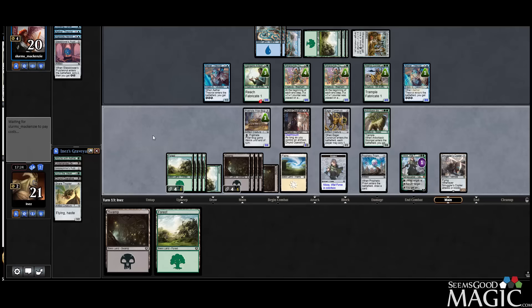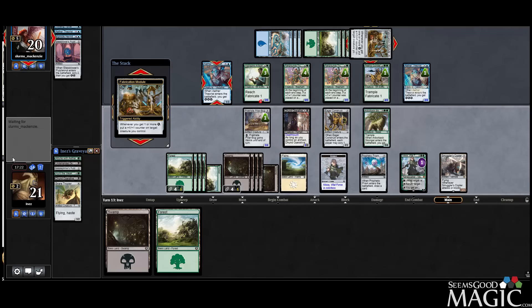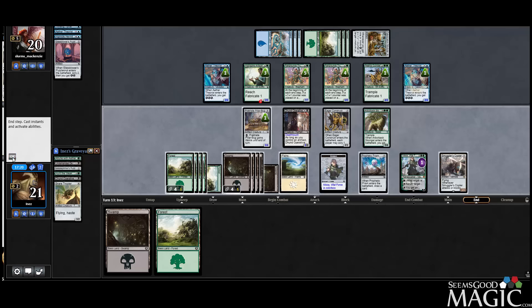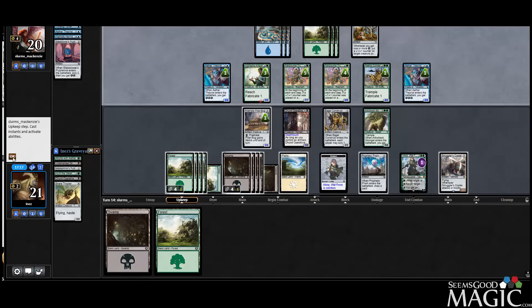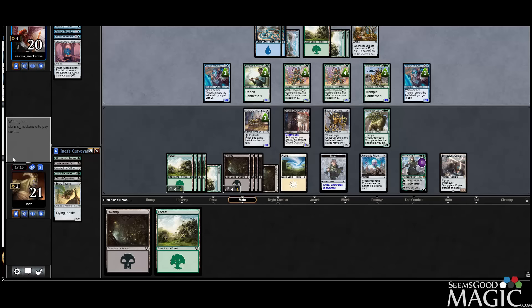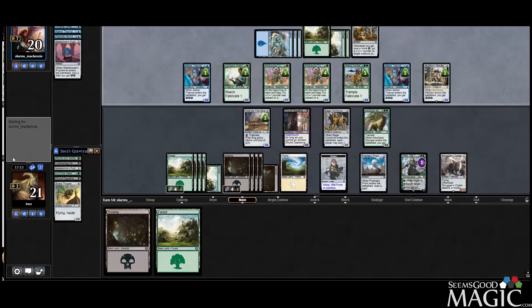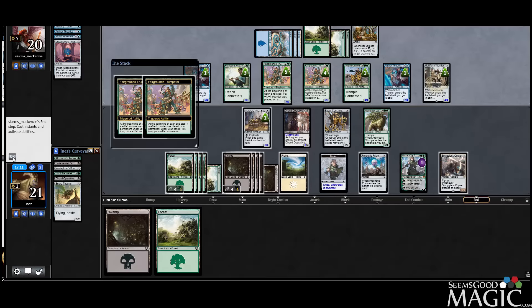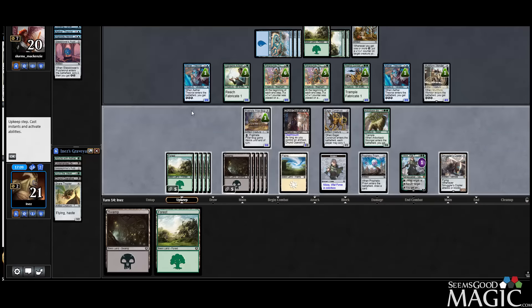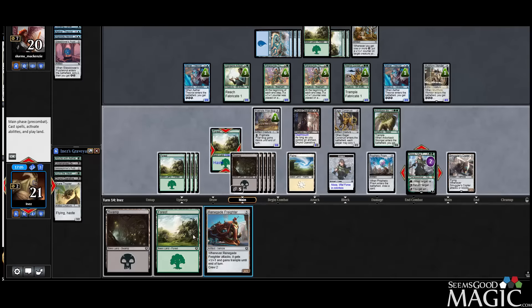I forgot to use Nissa too, geez. I knew I should have used it pre-combat — I should have a 5/5 now. Pretty serious mistake, unfortunately. Freighter — so I'm just going to do it now because I forgot last time. We'll play a land, play a Freighter, and we'll pass.